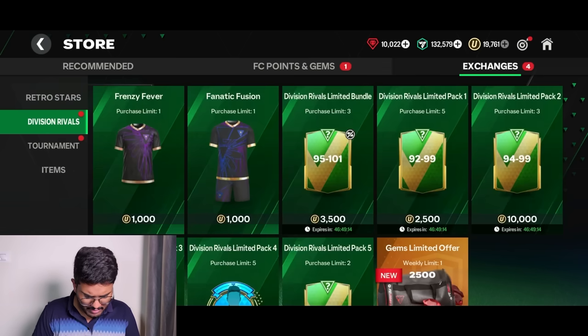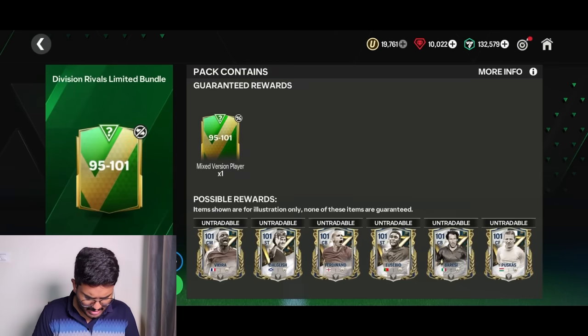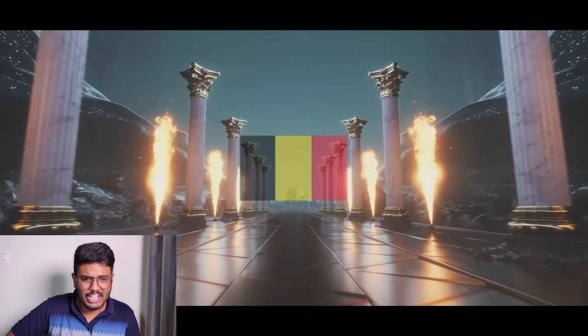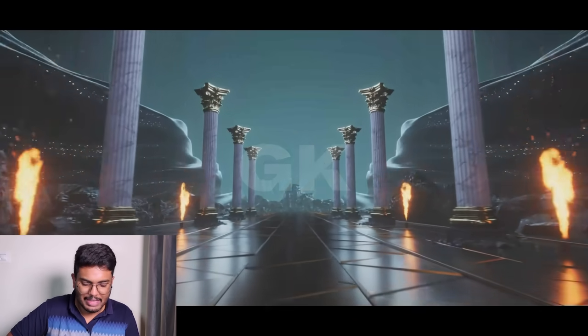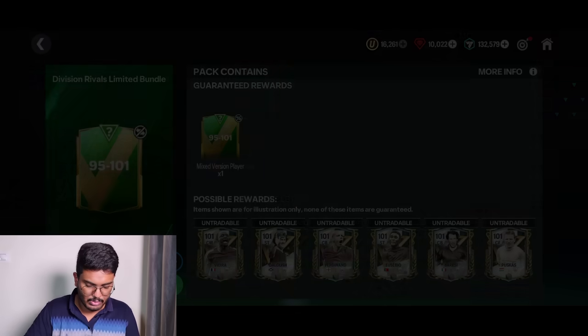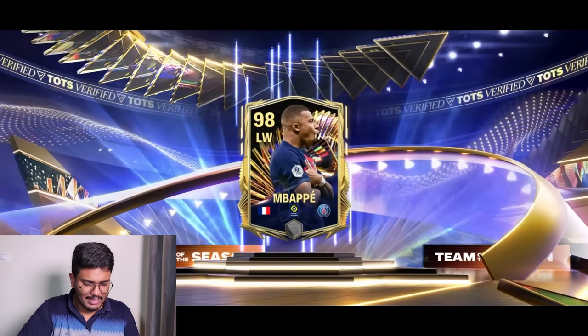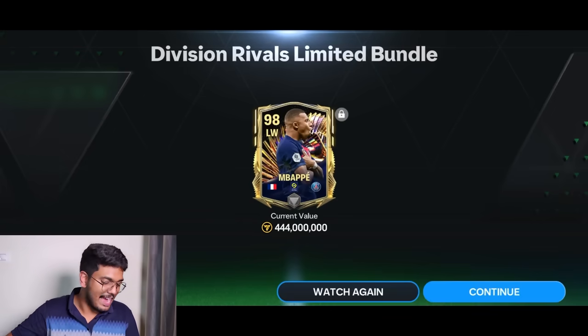I've got some universal tokens — let me check the division rivals section. I'm going to open these 95 to 101 packs just for fodder since there are brand new exchanges coming. First one is a Hall of Legends player from Belgium — it's Mignolet. The second one is a Team of the Season card — it's Mbappe, 98-rated!